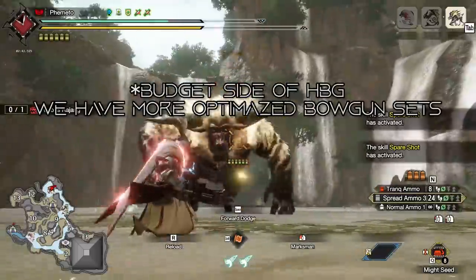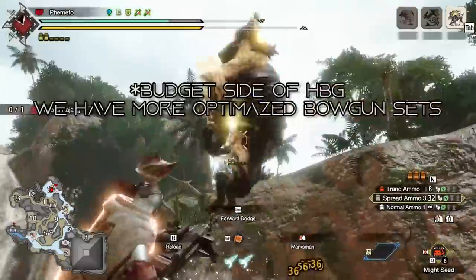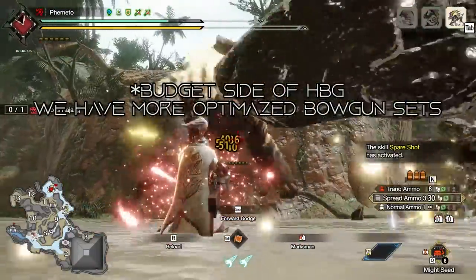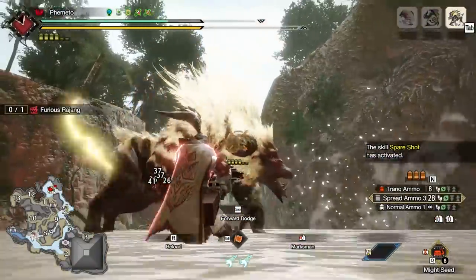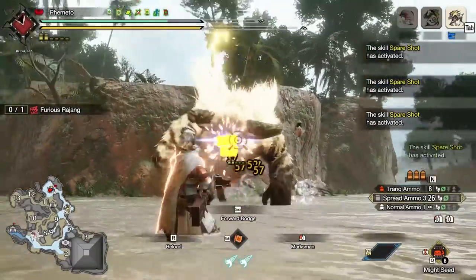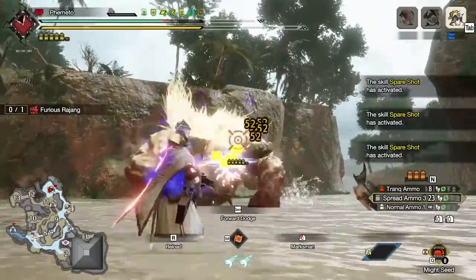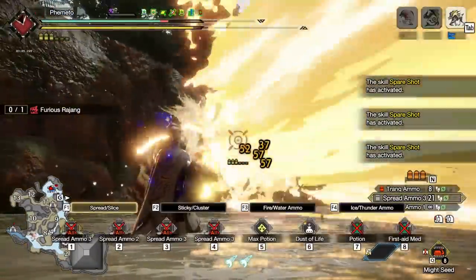For the raw side of heavy bowguns, we can use the exact same sets as the light bowgun, as the light bowgun didn't have any slots — and so all these bowguns that do have slots just make building the set easier. You don't need a normal heavy bowgun because even with the increased fire rate of heavy bowgun it's still weaker than light bowguns running Critical Firepower for Normal 3s, so we're not running a normal heavy bowgun.